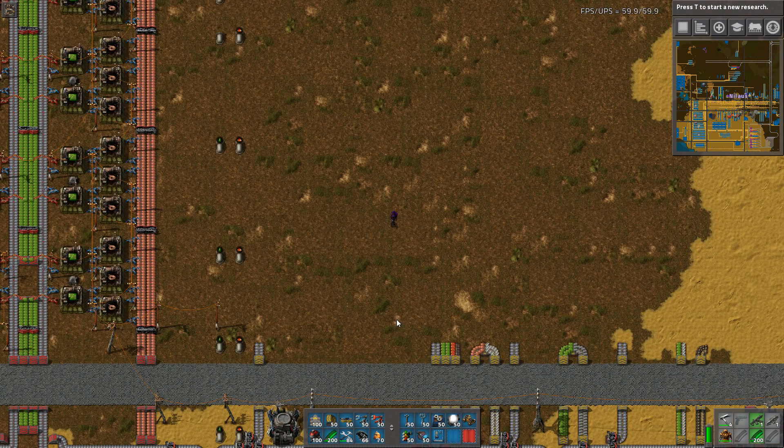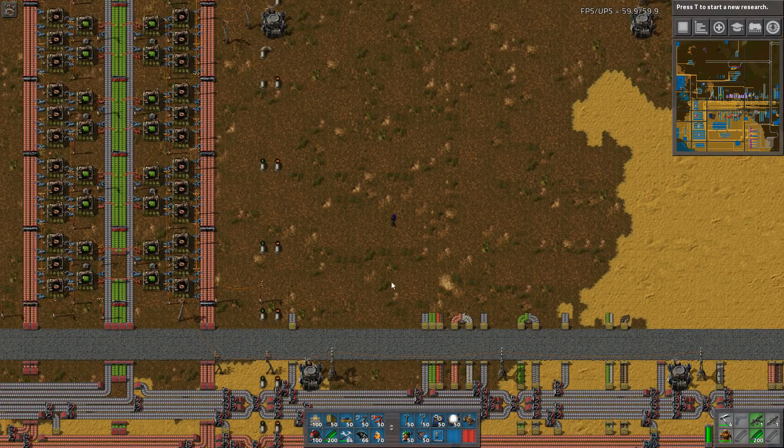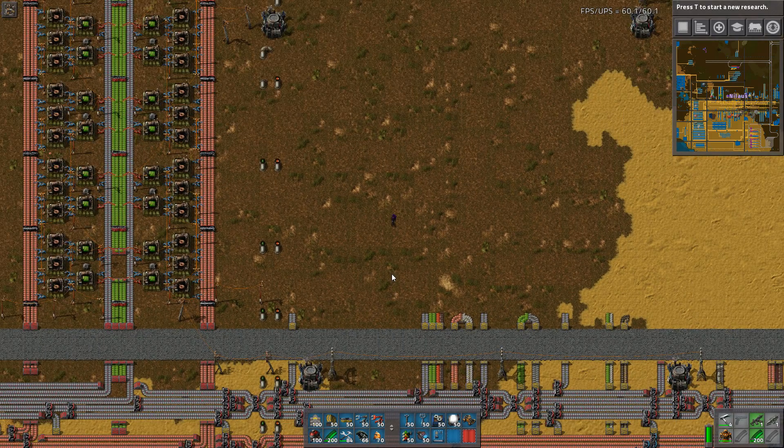I'm not a big fan of having huge malls that include everything from yellow inserters to beacons, centrifuges, and nuclear reactors. That doesn't make sense to me. I'd rather build it in different steps. The first step is the logistics, and that's the one we'll be focused on today.